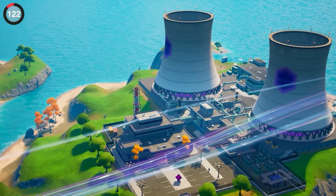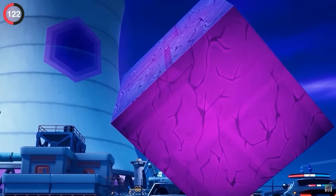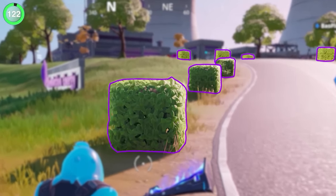A detail nobody talks about was at Steamy Stacks in Chapter 2. We knew it was powered by Kevin, but the POI was full of subtle details — even the bushes leading up to the entrance are all cube-shaped.